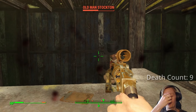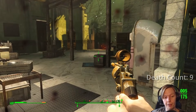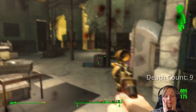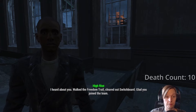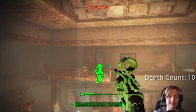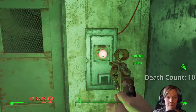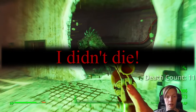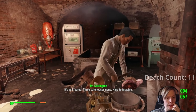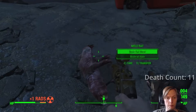Once we got back to the Railroad HQ we gave Carrington his prototype. We then went to Bunker Hill for the first but definitely not the last time, and after getting absolutely wrecked by the raiders at the drop-off point I had to go get the quest again from Old Man Stockton and accidentally shot him the exact same way I did Danse. Out of pure shame I allowed the citizens of Bunker Hill to end my pitiful existence. Thankfully I was successful in my next attempt and met Highrise at the drop site.